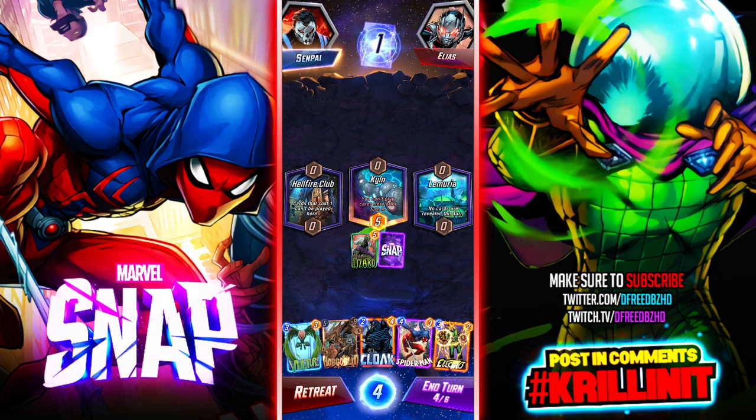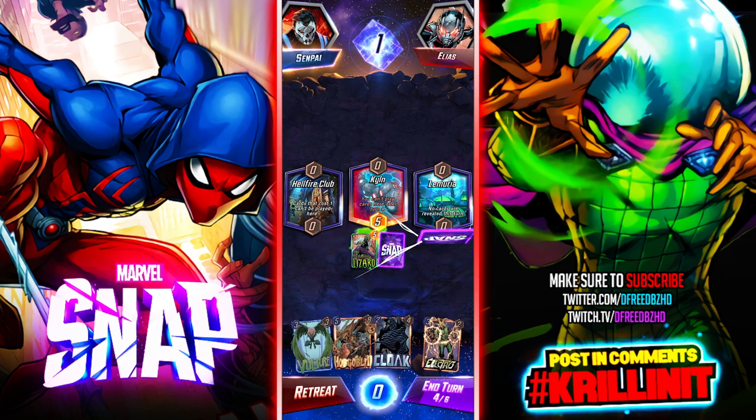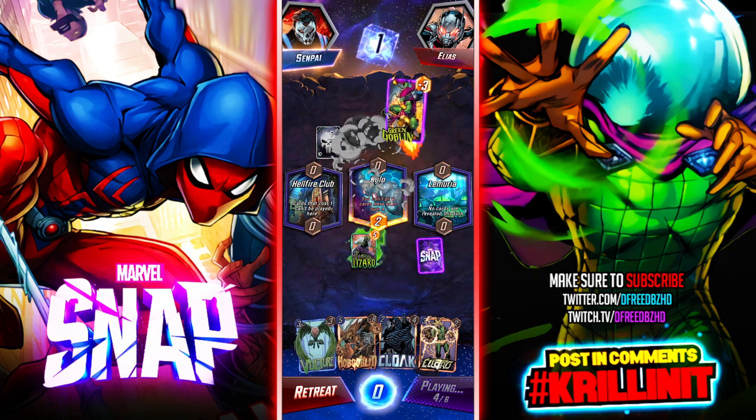Do I play Spidey this turn? The thing about playing Spidey early is I know for a fact I could drop Hobgoblin. Let's deviate from my normal strategy — let's play Spidey early. He's gonna play something and kill him I think, because he hasn't played anything there yet. He might be playing one of those decks that just blows up in the last few turns. He didn't play anything there — okay.